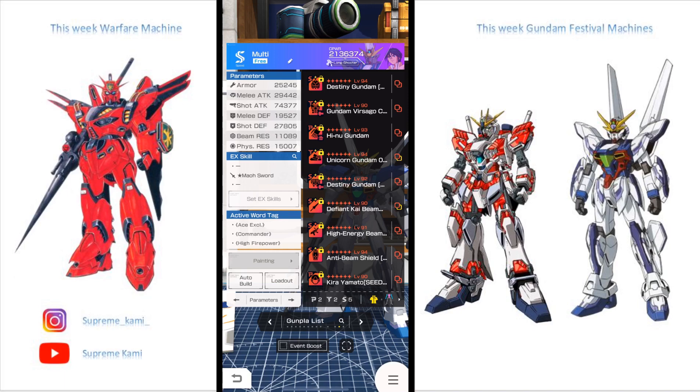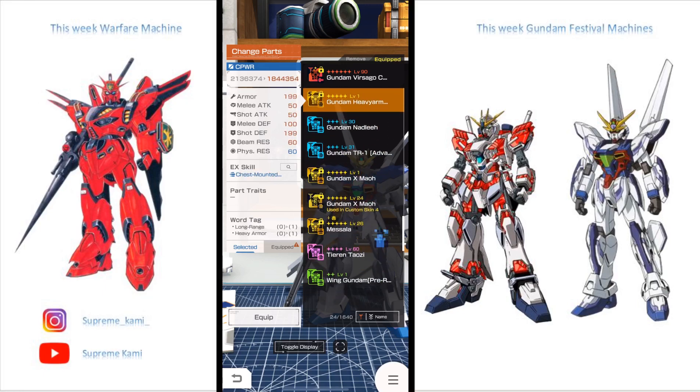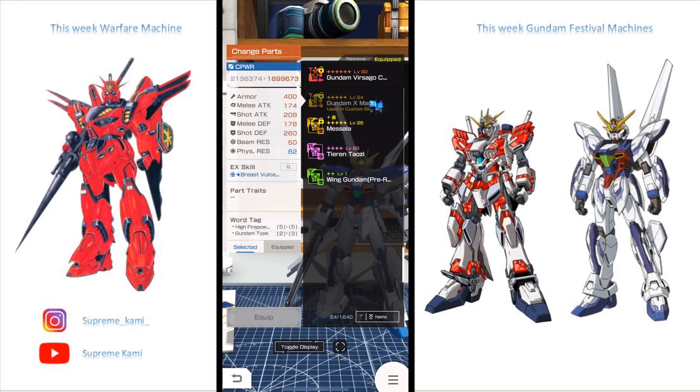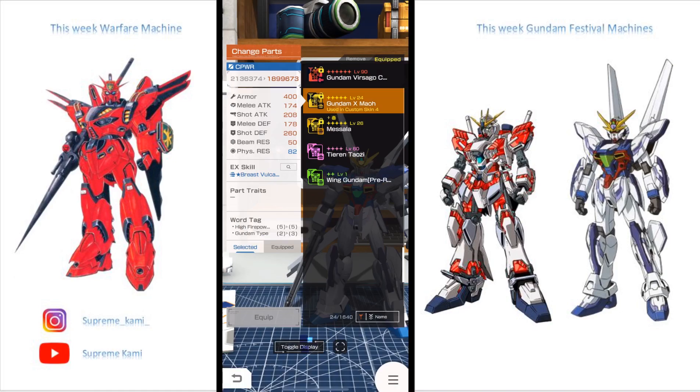And there you guys have it — those are the two EX skills from the X Maul. You guys can see the damage clearly. Both were at level one. The Arm Machine Gun outpowers the Chest Vulcan by a little bit. In terms of range, both the Beam Gun and the Arm Machine Gun did a smidge more than what the Chest Vulcan would do, which is quite surprising. The X Maul Chest Vulcan does say B+ B+ for both stats.